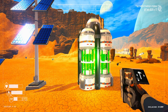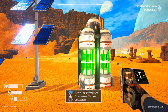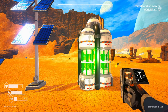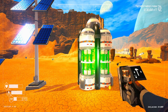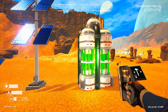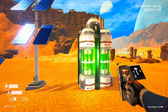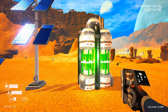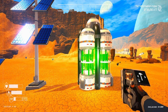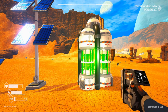Now we have the nuclear reactor tier 1. To unlock it you need to reach pressure 60 UPA. It produces 86.5 kilowatts per second. It costs three super alloys, two water bottles, and one uranium rod. If you don't have a uranium rod, you'll need the advanced crafting station to craft one.